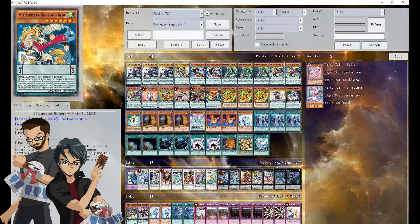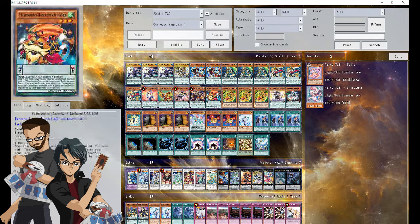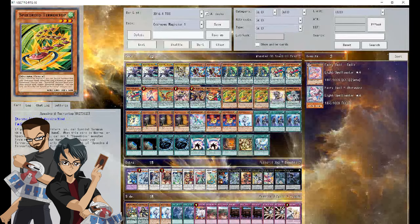Alright guys, deck profile time. This is Ryan's Odd-Eyes Magician deck profile and it's 42 cards — just to drive me nuts. First off, you're going to notice he's not running Apex Avian. This is a choice personally made by him because he feels it's a little expensive for what it does.